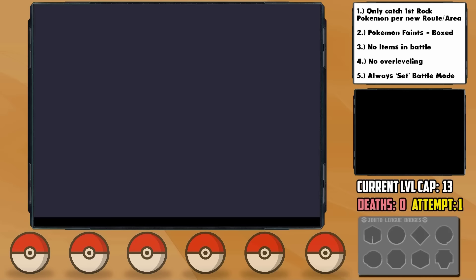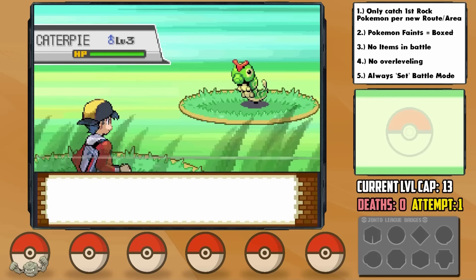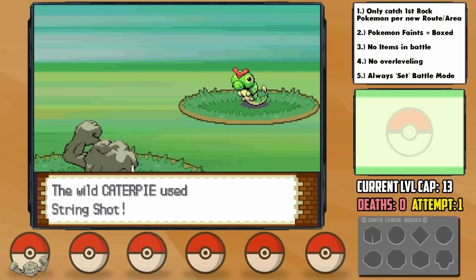In the Dark Cave, we can find a trusty Geodude — which is unfortunately level 2. We catch it and nickname it Benatar. She has a Hasty nature, plus Speed and minus Defense. Not super terrible to be honest. The grind is brutal, as starting at level 2 can be dangerous, but there are Caterpie nearby which give HP EVs, so I spent some time leveling up against them since they can't hurt us much.